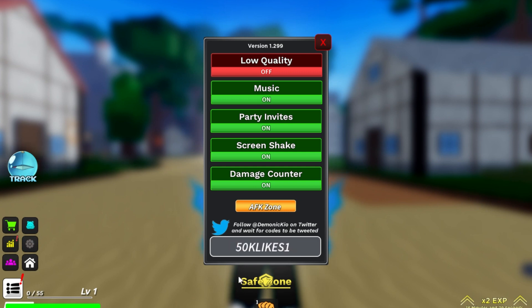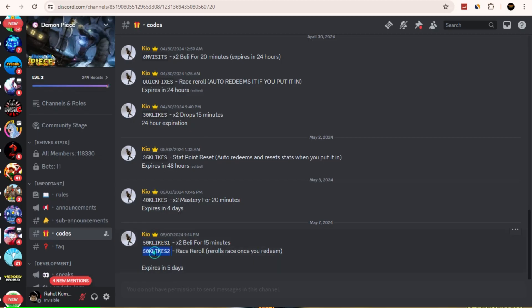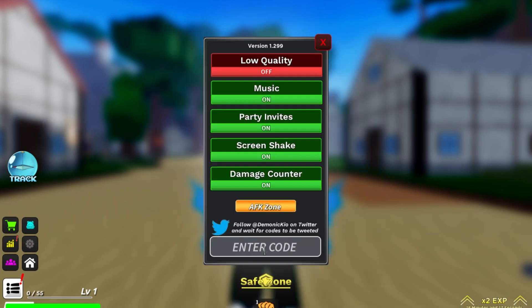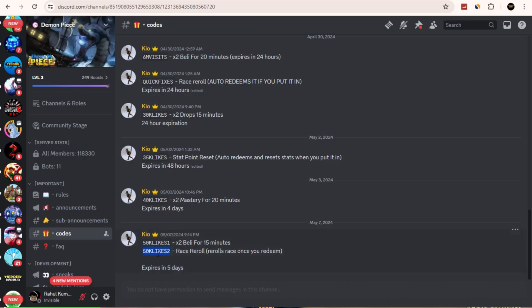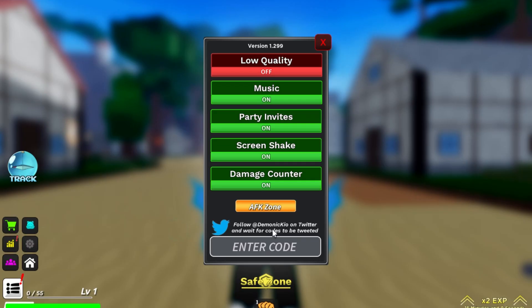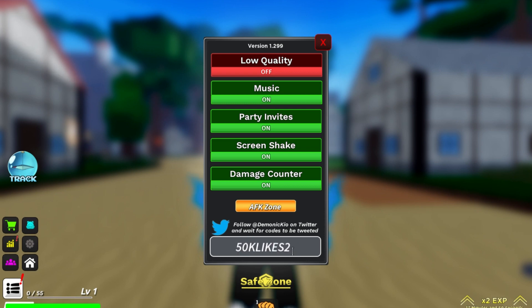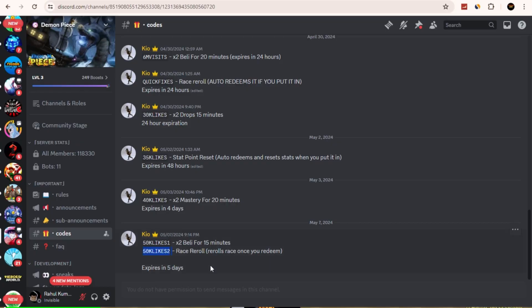It says invalid — what is this? They don't have any new code. Let me try copying and pasting another one. Every single code is coming up invalid. This means they will be releasing new codes soon.